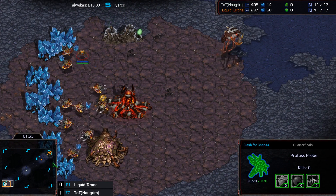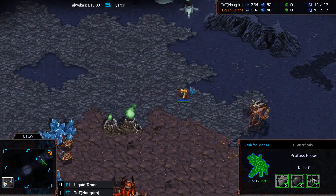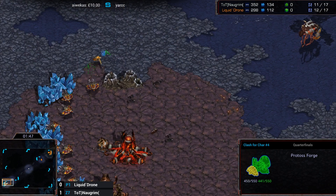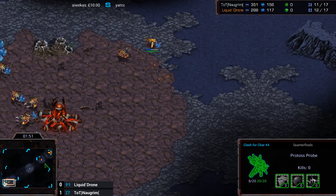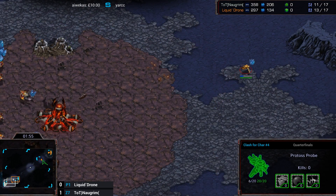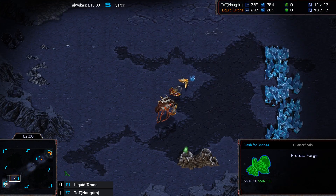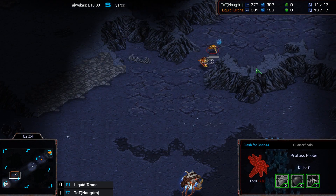Dragon had a spectacular wall — maybe Drone can show us something awesome for the top right. He's put the Forge and Pylon in an interesting position there — that's really far forward, so the beginning of a good wall, I imagine. I wonder if he's going to try and fit his core as part of the wall in the top right and then the gateway in the middle. This is a pretty far out Forge — unless he's going for a cannon rush!